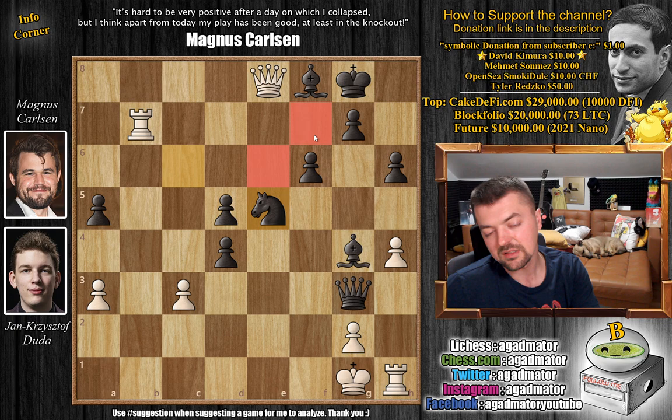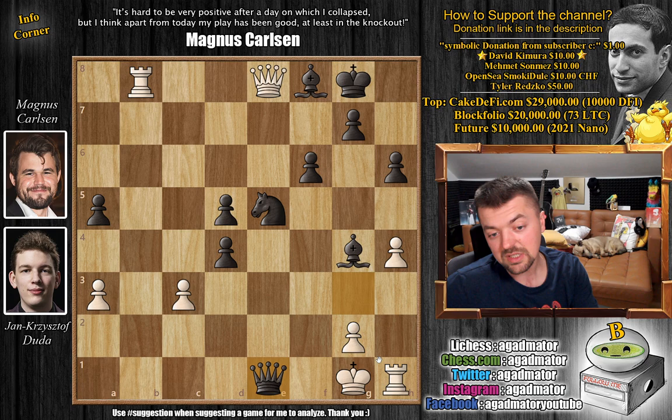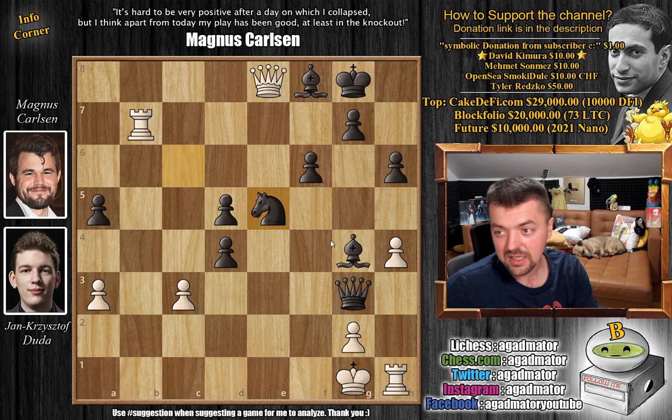Duda plays rook captures on b7, but after knight to e5, there is absolutely nothing more for white to do — you can't even deliver a single check. So it was at move 24 that Jan Krzysztof Duda resigned the game — a brilliant, brilliant victory for Magnus Carlsen. You could continue with something like rook to b1, but d captures on c3, and there's no playing this. If you try something like rook here, it's actually mate in 3: queen to e1 with check, king moves, knight f3 check, and after it's captured, queen to f2 is checkmate — bishop covers the h3 square.